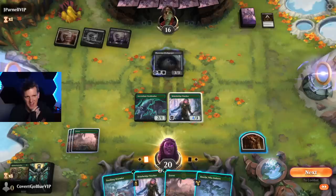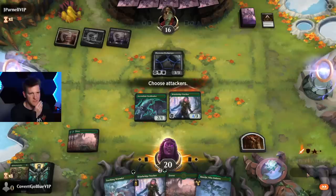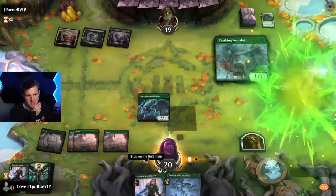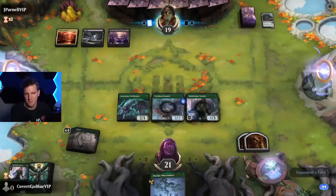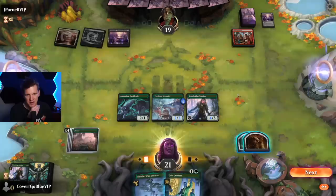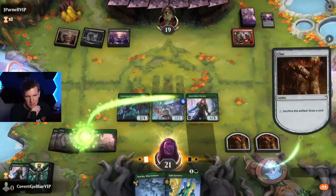They got a 3/3 menace — that's a problem. Wait, that is an artifact, isn't it? Although ramping them is probably bad, let's just offer them the Tracker. I think they might reanimate it — we might need this later. And now we make another clue, which pumps the Wormlet. Bitter Reunion — they discard and draw two, and they discarded a land. Looks like a reanimator deck to me, but no land drop though.